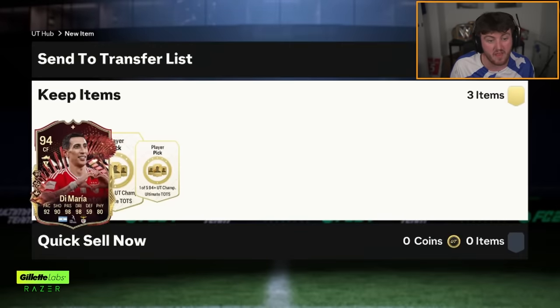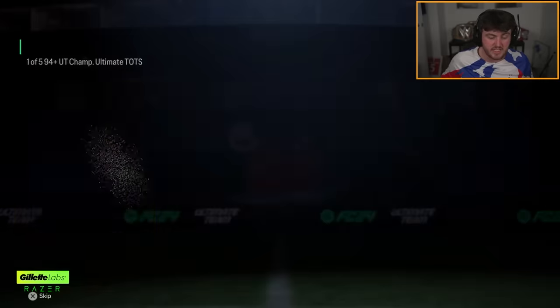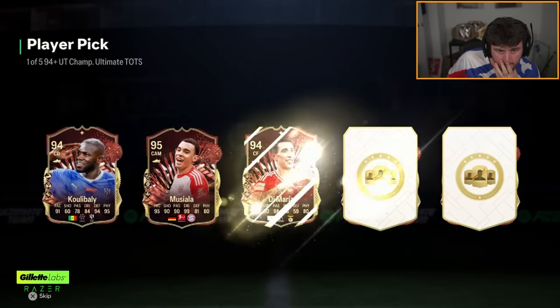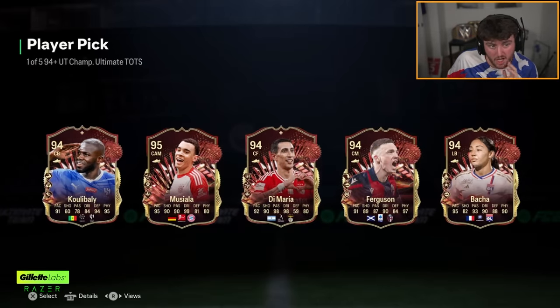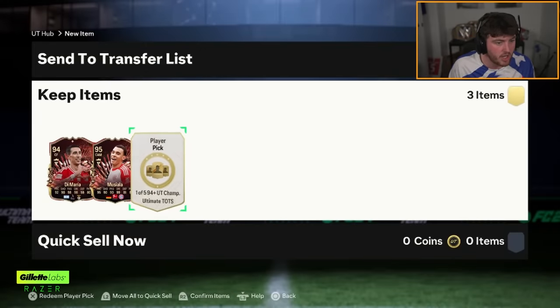I thought I'd be a lot better than that, but maybe we get the bad one out of the way straight away. Second one — Musiala. Musiala is not bad at all. Musiala is worth a decent amount — we're looking at about 700,000 coins. These have gone down so much, haven't they? 700k for Musiala, not bad.